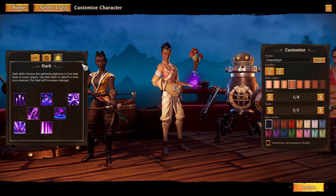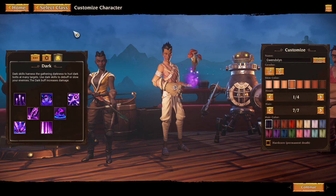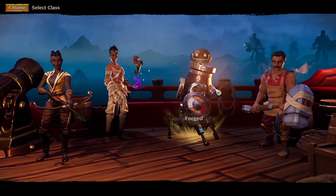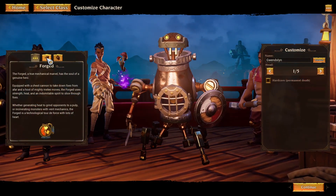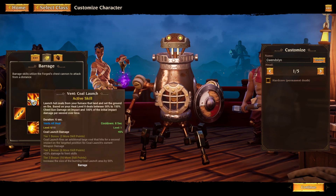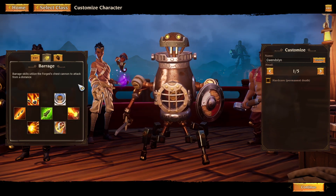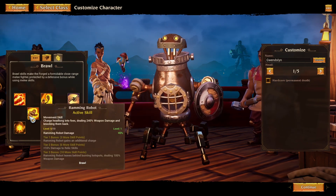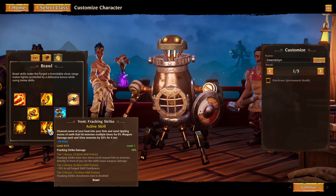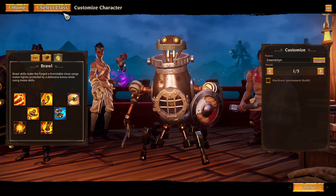Moving on to the next class, which is the Dusk Mage. They have a light and dark system that they kind of try to balance. You actually want to hybrid them, as that will benefit you a little bit more because they will give you some buffs. And then on top of that, there's also a unique mechanic called a Relic, which we'll hop right into. The next class is the Forge — more of a ranged oriented build. He's kind of like a little mechanical guy with this heat system that you build up and then expend.